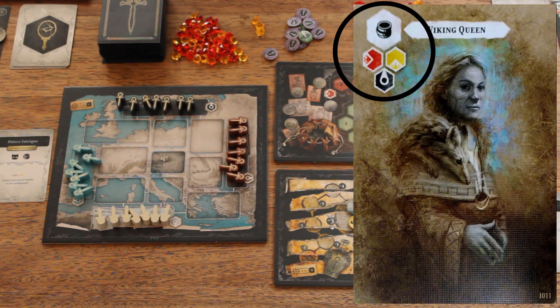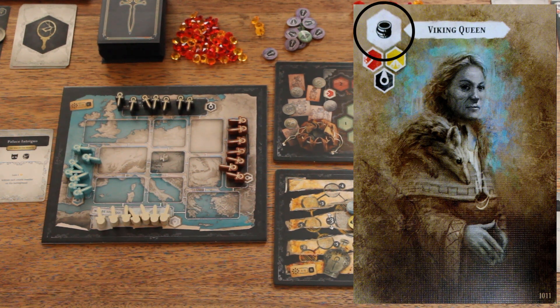If you look at the top left corner of the mortal card there are four symbols. The top symbol is her type — wealth — which matters for the schemes. The three other symbols are about the battlegrounds, which I'll go through now.